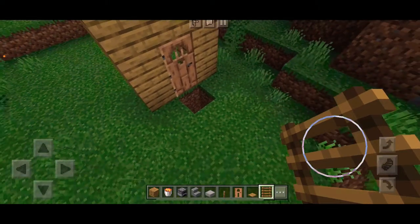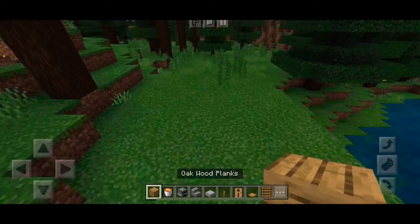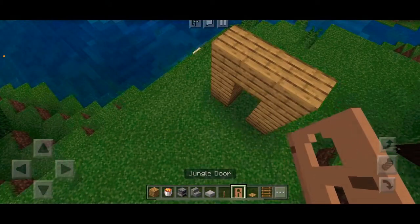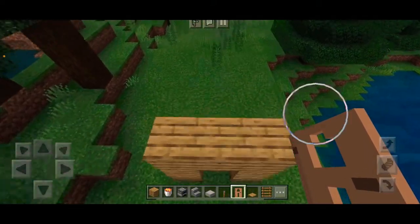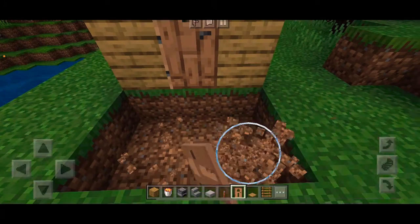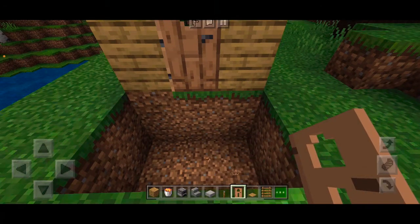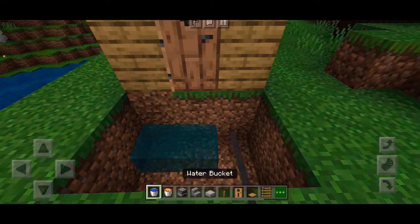That is the third troll idea. Now this next one is also a door troll. Go ahead and put in your door just like that. This time, dig out a hole but make it two blocks deep, just like that, and then grab some water.